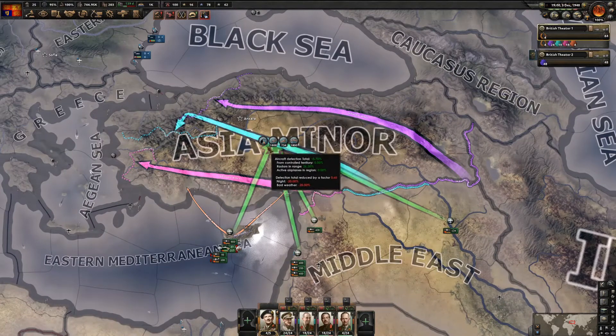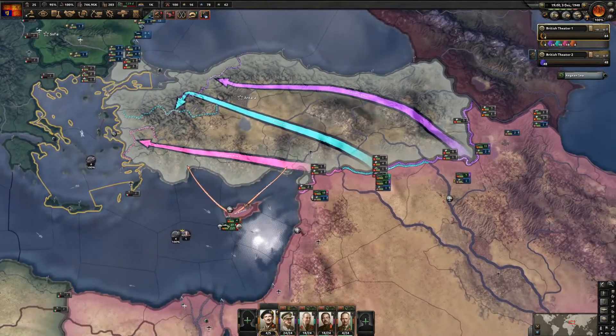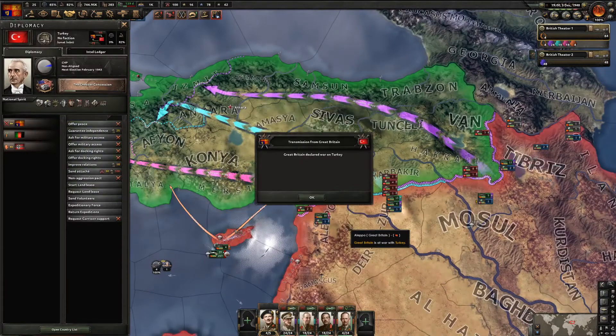We have a lot of planes providing air superiority and close air support. The Navy is ready. I'm going to activate everything and declare war - not calling our allies.